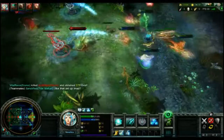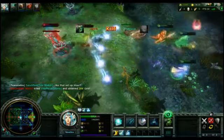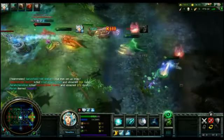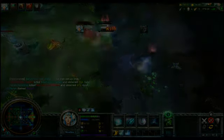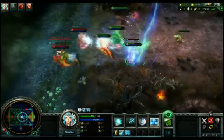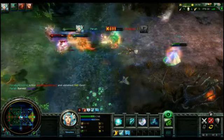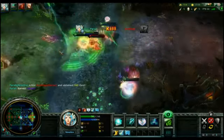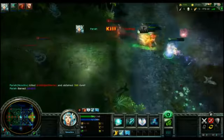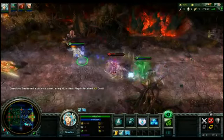Her ult does massive damage — it kills Elder Worm with over half-life even though he thinks he's safe at his tower. The tracking on Thunderclap is really good. Once a target has been locked on, it's really hard to outrun. I use Howling Wind to spin around Gyro, making sure he dies.